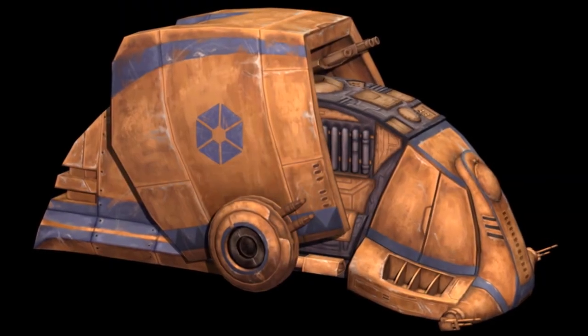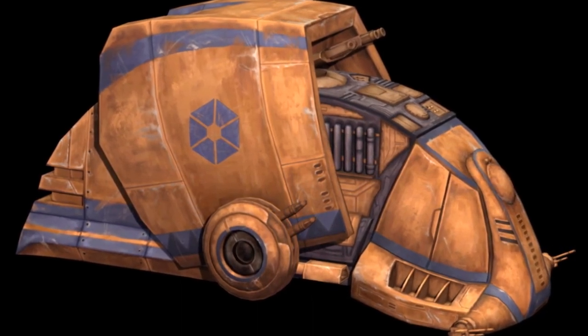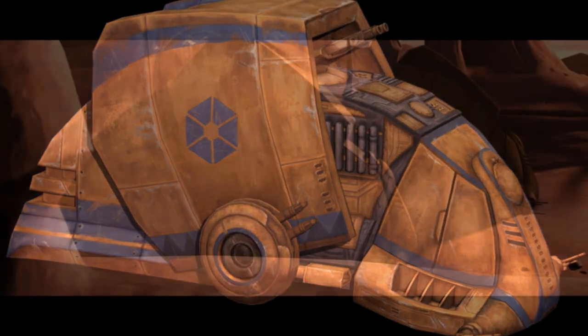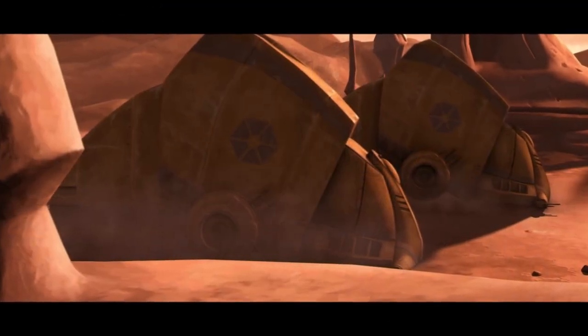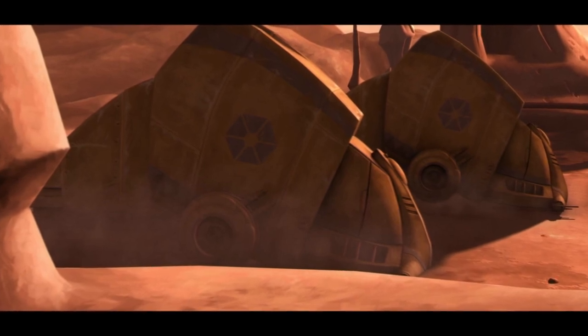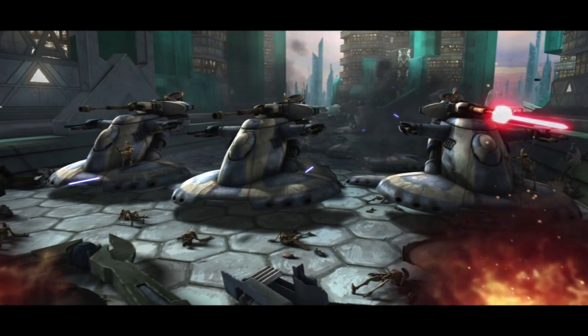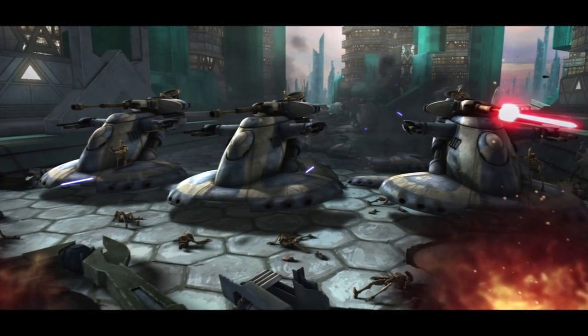The last droid piloted vehicle was the Super Tank. What made this tank super was that no current weapon system could have penetrated its shields or its armor. Only prototypes of this tank were made on Geonosis, however all of them were destroyed during the second battle of Geonosis. That is the end of our droid piloted ground vehicles. Now we're going to move into our droid ground vehicles.